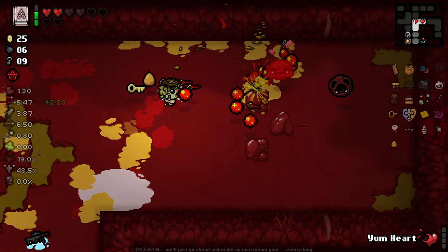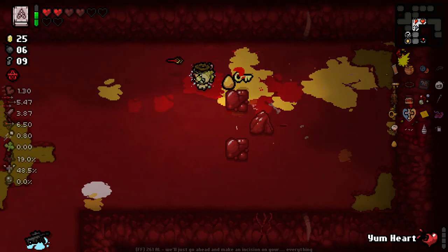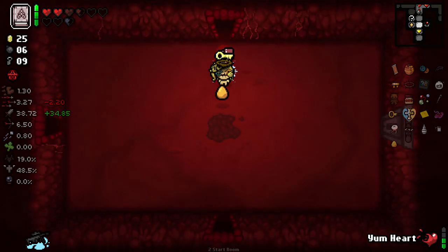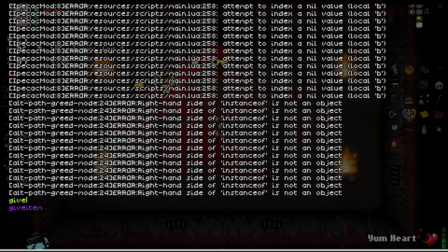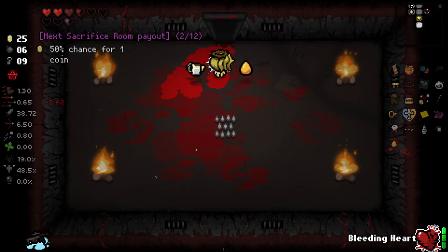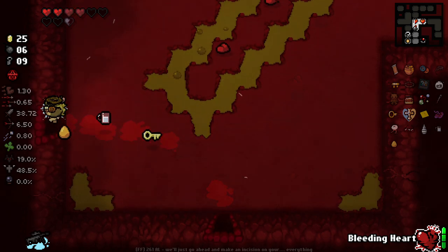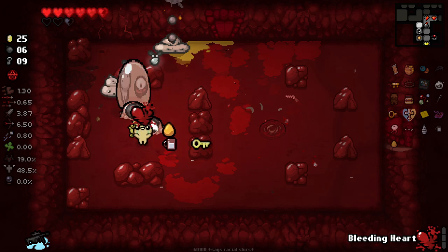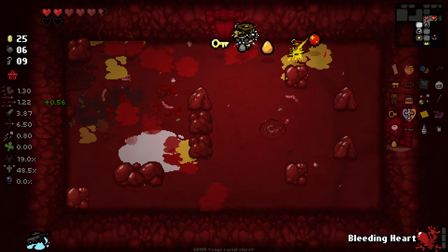What the hell? Why are these things so tanky? Why are they not dropping HP either? Give item Bleeding Heart. Okay, we now have Bleeding Heart. Considering that technically should have worked in my opinion - I went into a sac room exactly as it told me and I used Yum Heart. Also, why can't I fire? What is Bleeding Heart? Why is this enemy now invisible? What the hell's going on? I'm so confused.